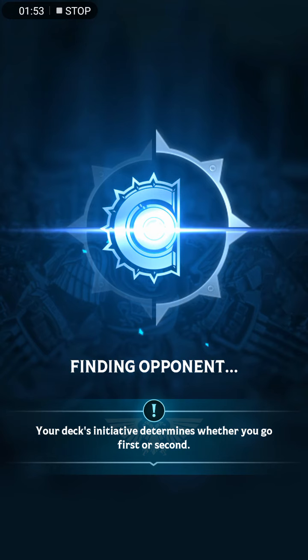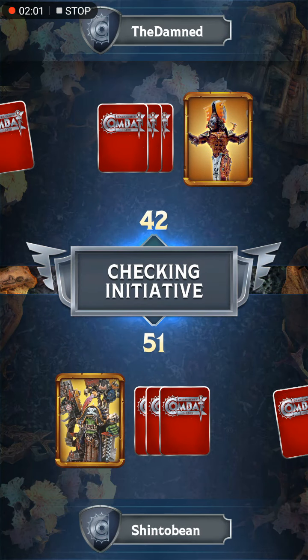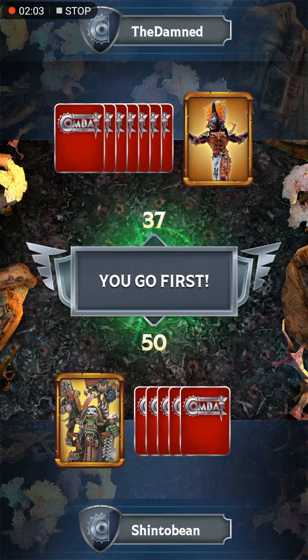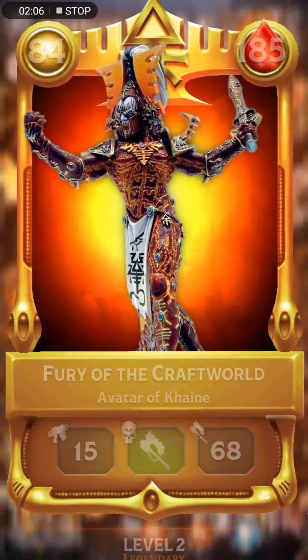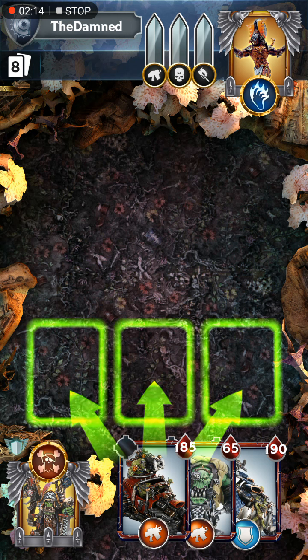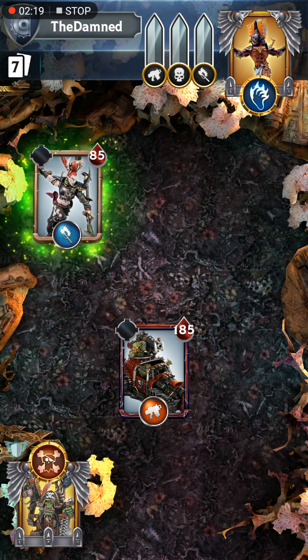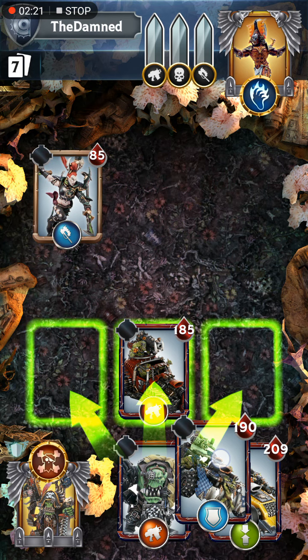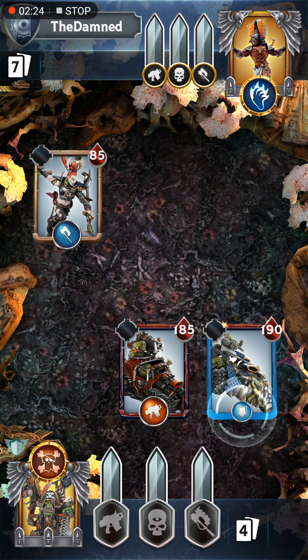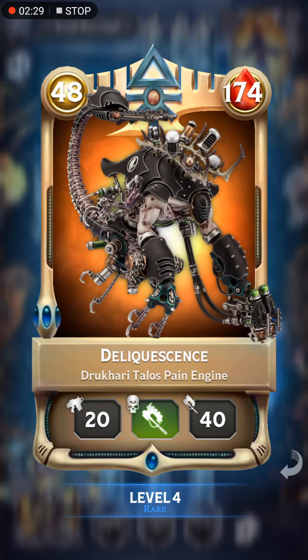There are only two Eldar Warlords in the game as of now: Zephyrblade and the Avatar of Cain. We are up against the Avatar. The Avatar is very expensive points-wise — 84 points — so you normally cannot field very many bodyguards with it. But this is the campaign, and the AI likes to cheat when it comes to deck points. They will be able to field some very big units, such as the Pain Engine here.